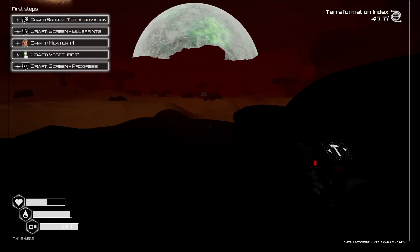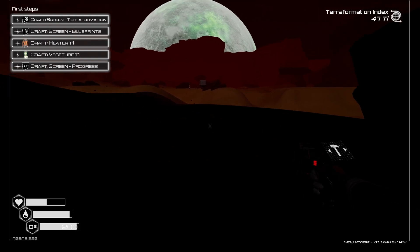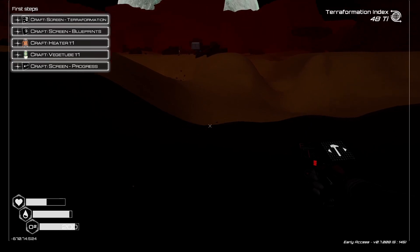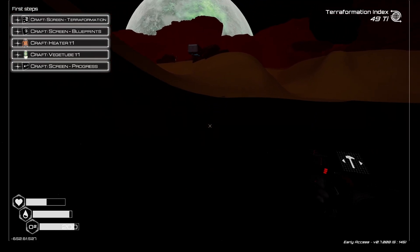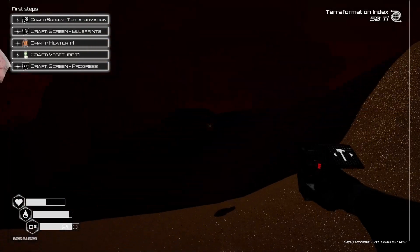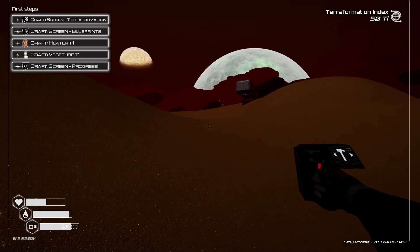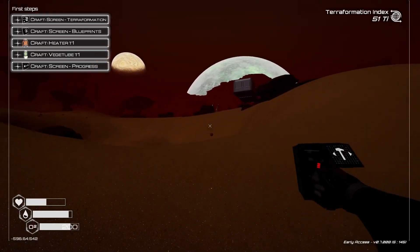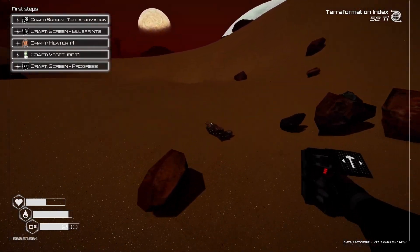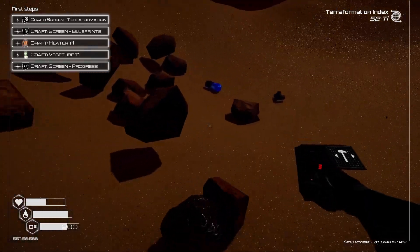If you die it's not really that big of a deal, but like I said earlier the main goal is to try not to die. In the rare case that you do, it's one of those things that's not a major issue. Looks like there must be a floating rock somewhere or a weird shadow. I see some nice things here — get some aluminum.